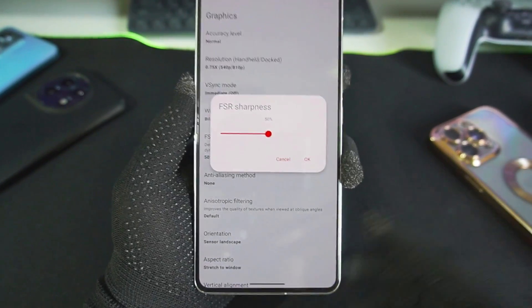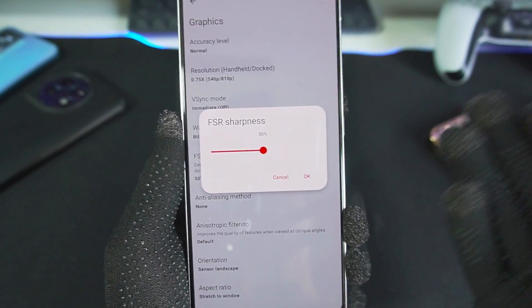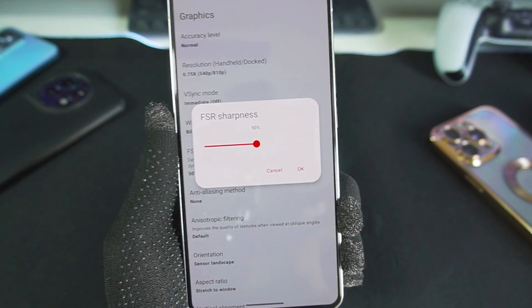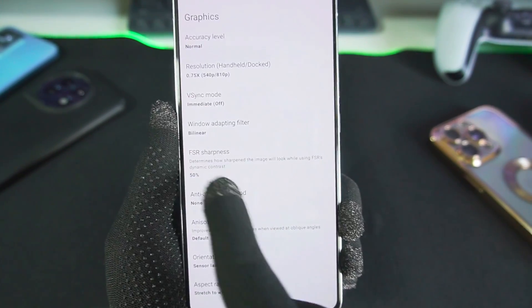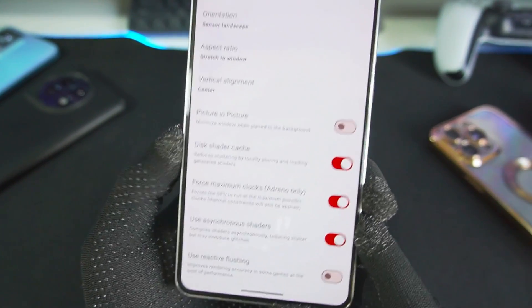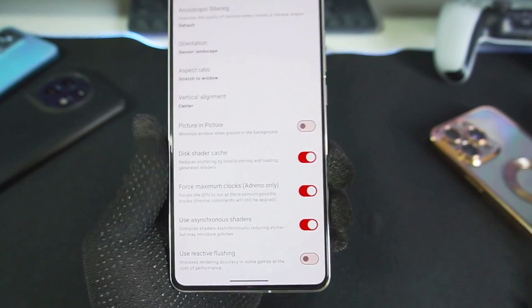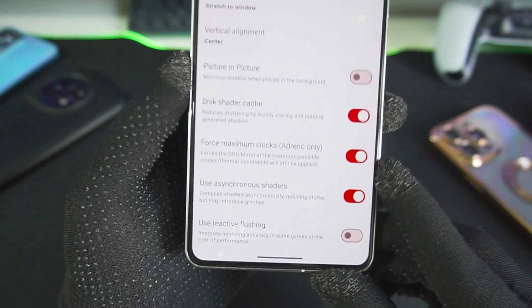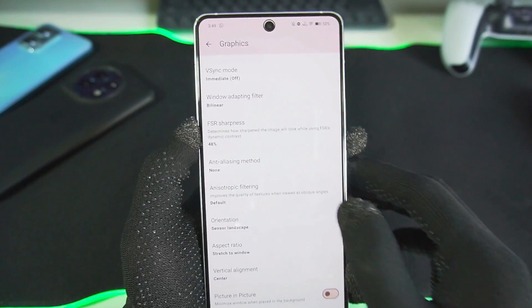FSR sharpness determines the performance as well as graphics quality of the game dynamically. I've kept it at 50 — by default it's set to 25, but 50 is great for balancing performance and quality. If you have a lower-end device, decrease FSR sharpness to 0. Make sure to enable Disk Shader Cache and Force Maximum Clocks — this is very important, as it ensures your device's full potential is used while emulating. Also enable Asynchronous Shaders. If your device starts heating up, turn off Force Maximum Clocks.